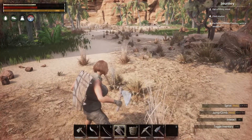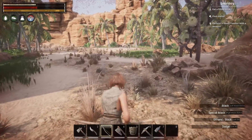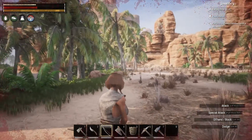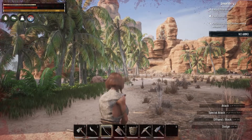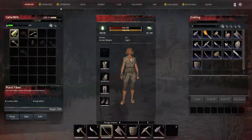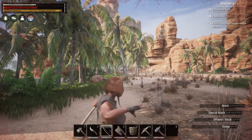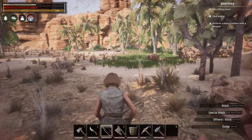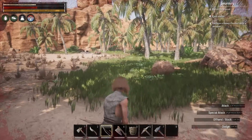I couldn't figure out how to use the bow either. Can I fake the shot? No ammo. What do you mean no ammo? I got flint head arrows right here. What do I do with them? There we go. I figured it out. Sort of.